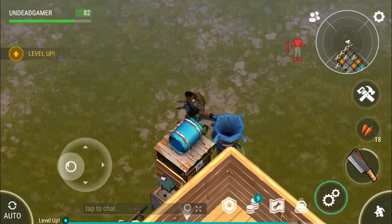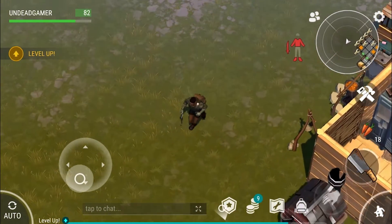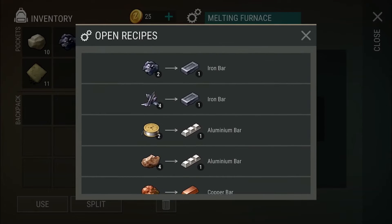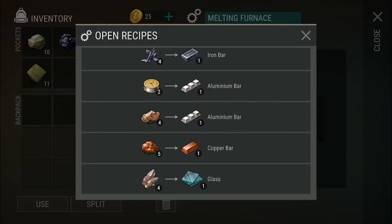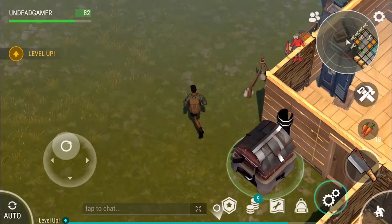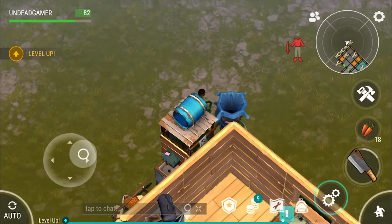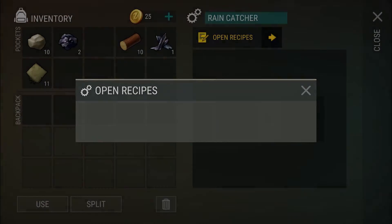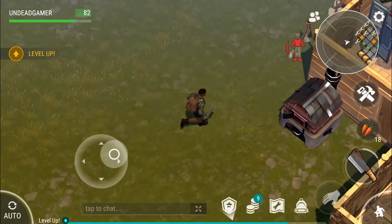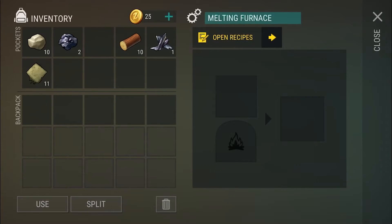Okay, now we've got that stuff. Let's put some stuff in these furnaces. We can melt stuff — we can make aluminum, iron bars, glass, and copper bars. Awesome. And this is just water bottles, right? Water bottles gives us more water, which is good — I'm guessing water is scarce. Good clean water.